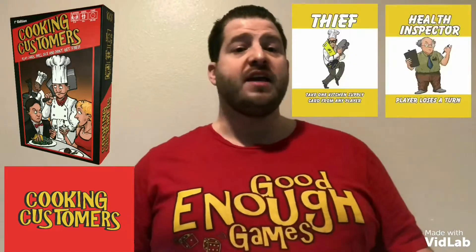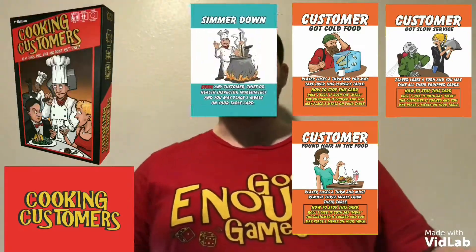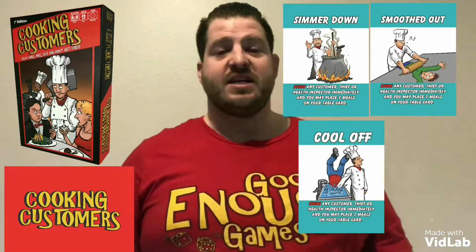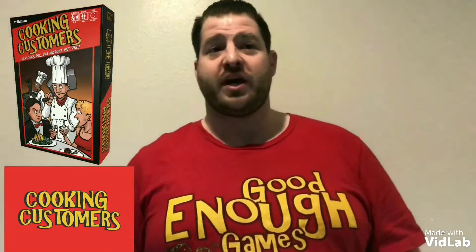We also have thieves, health inspections, kitchen fires, and so much more. We have 10 unique customer complaint cards, but don't worry — you'll have the chance to deflect the cards by attempting to cook the customer or by using instant kill cards, such as the simmer down card. We threw everything we could think of into this game to give you a humorous and far-fetched version of what it's like to work at a restaurant. The cards have many different colors to help players know what kind of cards they have in their hands at a glance. For example, all the cook cards are black, all the customer cards are orange, the minus cards are red, and so on.